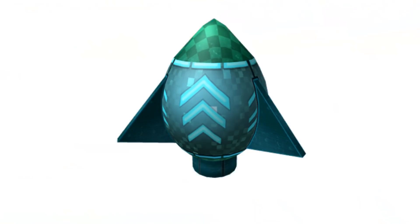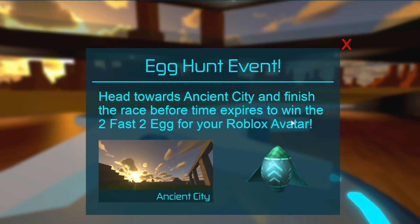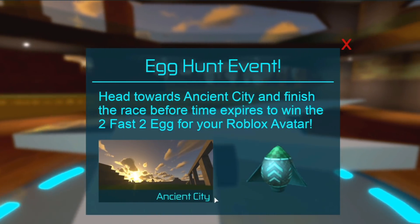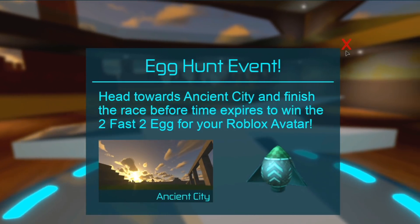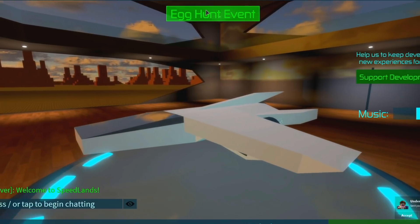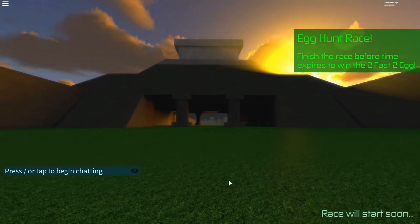What is up guys and welcome back to DieterPlays. I want to show you how to get this two-fast, two-egg, egg here in Roblox as a part of the 2019 Egg Hunt. The game that you're playing is called Speedlands. It shows you here in the event that you gotta head towards Ancient City and try to finish that before time expires.